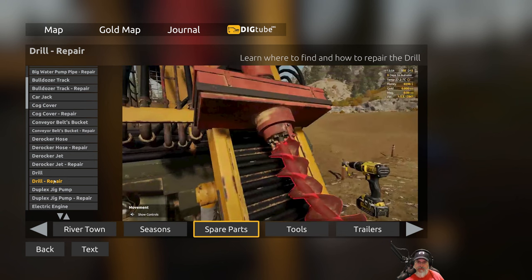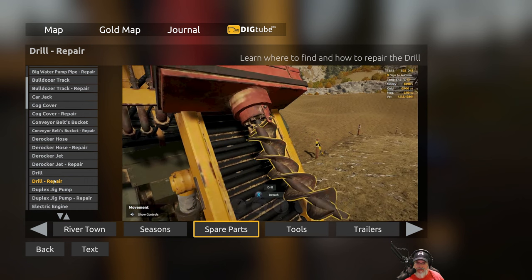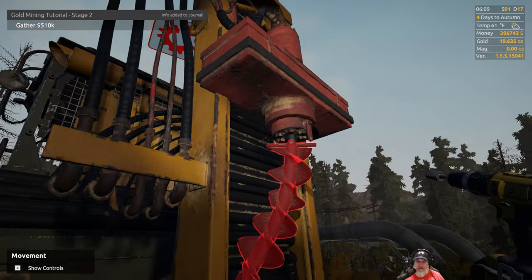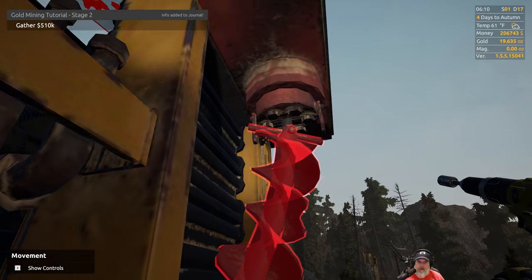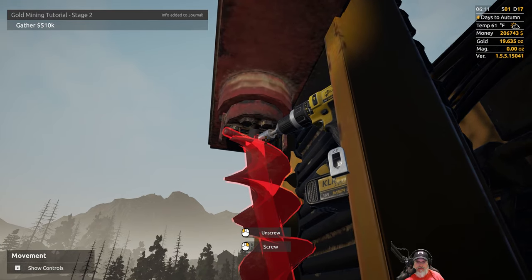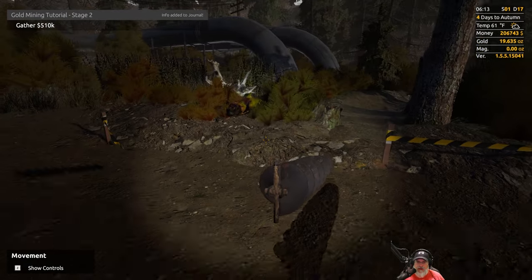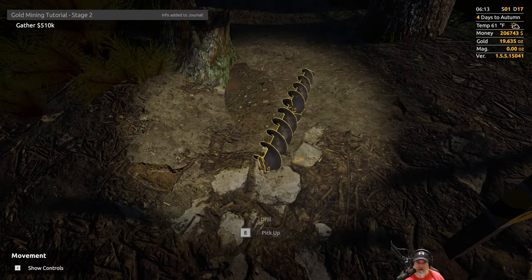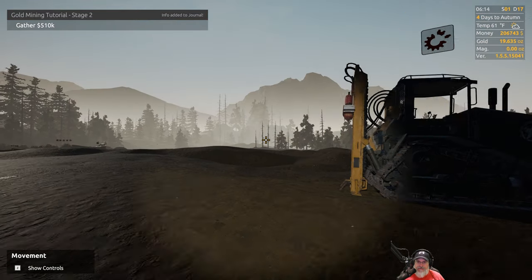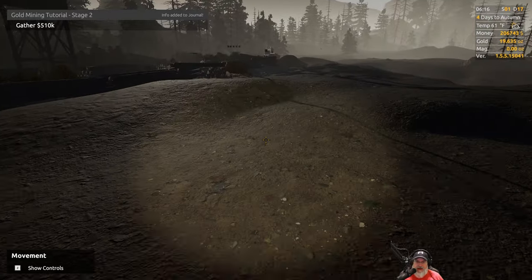We have to do it on both sides. That's back to full — there we go. We'll hit it there and there. We'll just set this down here. We also need to repair our engine too, so since we're in repair mode we might as well take care of that whilst we're at it. It was interesting doing the drilling on these real steep areas, but I managed to get it done.